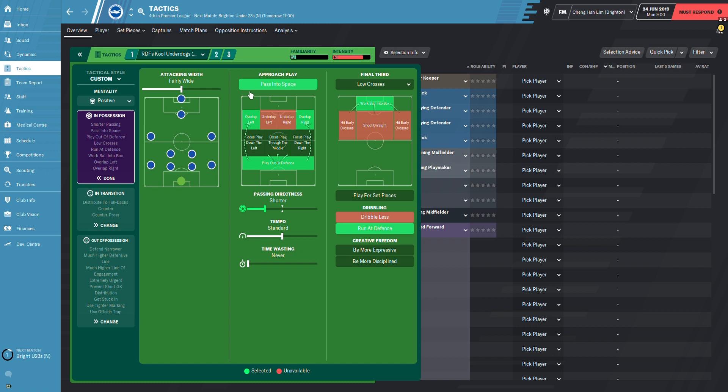In possession we have positive mentality. We attack fairly wide, pass in space, play out of defense with shorter passing, standard directness, standard passing tempo, low crosses in the final third, work ball into box, and run at defense.